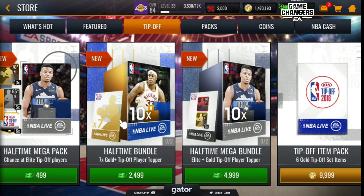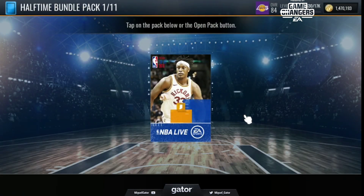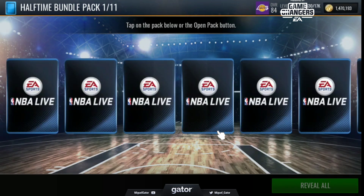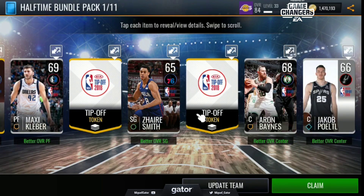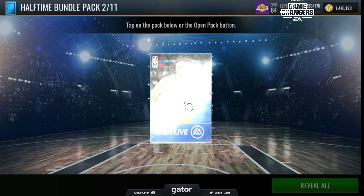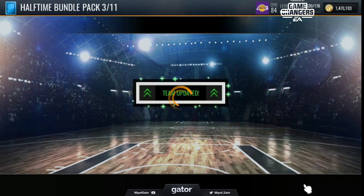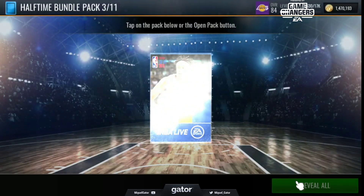I'm gonna show you guys all four of these bundles right here. We're gonna do the Halftime Bundle and see what we get from the other two as well. Opening up this pack — right now you're starting a new lineup so everything's basically upgrades. It's 71 better overall, so it's a whole bunch of upgrades. I'm gonna go ahead and claim them so we can see what is an actual upgrade going forward. Reveal all, update team, open pack — we have 11 of these.